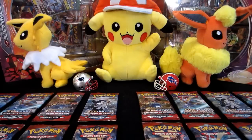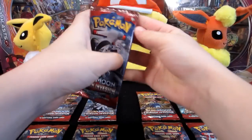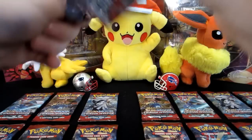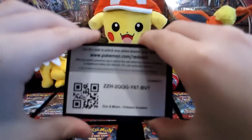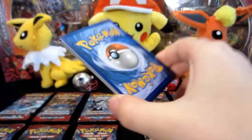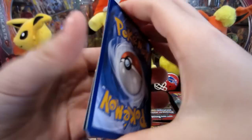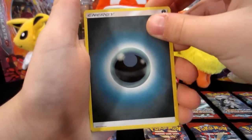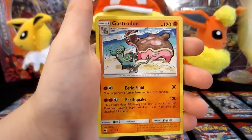All righty boys and girls, here we go. I'm gonna get into my eight packs. I'm gonna see how good of pulls I can get — I think I am gonna take a W today. I'm gonna be right here watching when he opens his and he's gonna be watching when I open mine so we can heckle each other. Because I am gonna win this pack battle. So we have a dark energy, a Miltank, a Sea of Nothingness — that's my life.